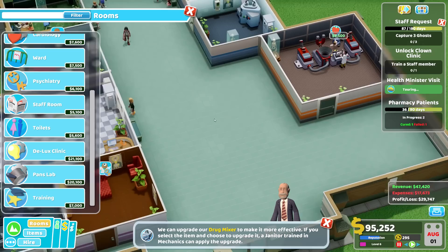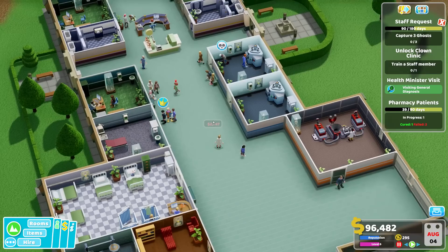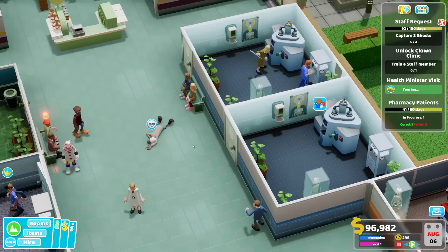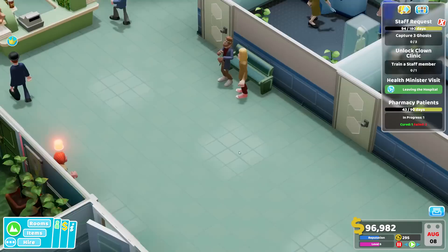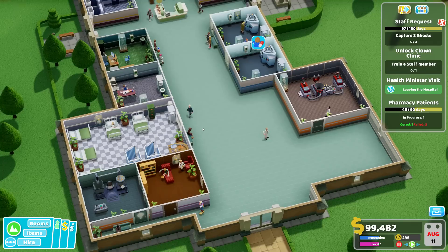Now at least we've got all the buildings needed for the illnesses we have right now. We definitely want another nurse and another doctor who is also into psychiatry. Someone died — our first death here. Misery guts, one of the emergency cases — and look, he's becoming a ghost now, off he goes. He should be haunting us soon. It doesn't look like he's haunting us for now.